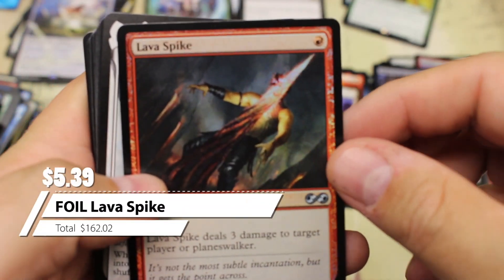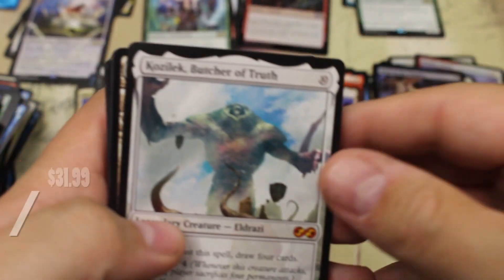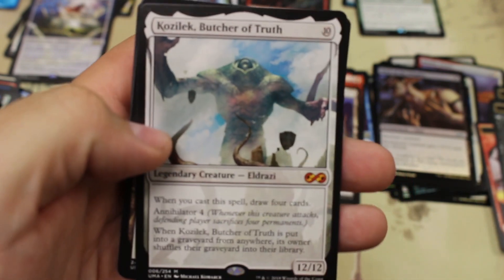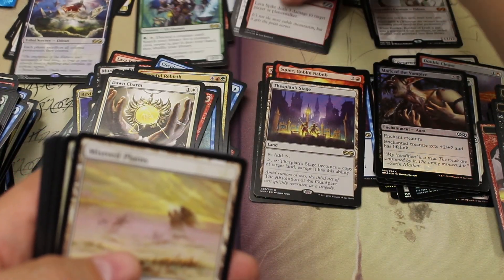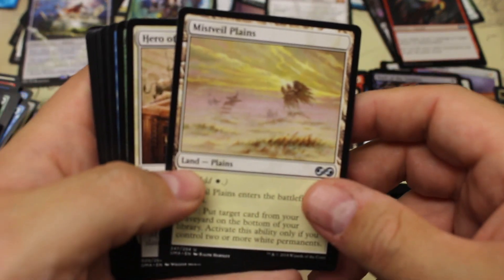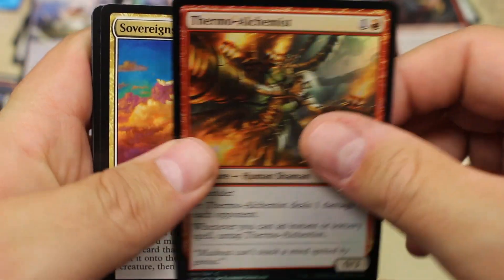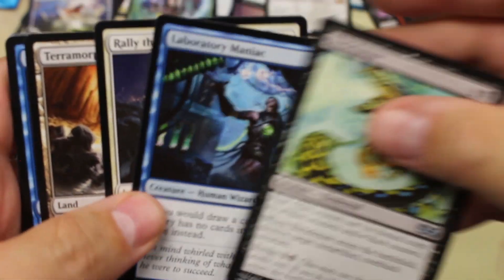A nice little foil Lava Spike — that's gonna be worth maybe eight to nine bucks. Kozilek — current price is about thirty-two dollars. Misty Rainforest, Hero of Light, and Devoted Druid — Devoted Druid is a decent card actually. Zombie Thraximundar and the Sovereign of Lost Alara. Laboratory Maniac is probably worth more than the Sovereign there.